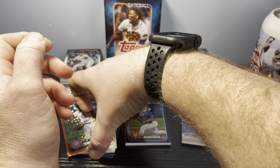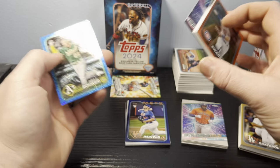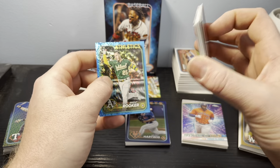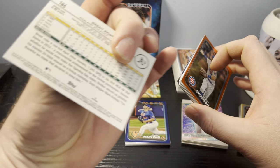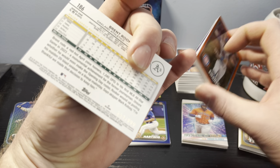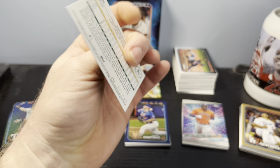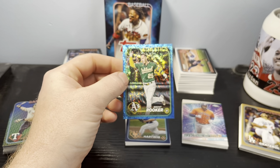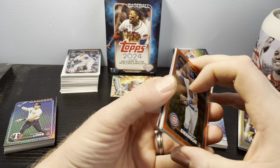The hit of the day actually came from a fat pack. We pulled a Brent Rooker — numbered to 999 — it's a blue foil. So fat packs are what gave me my numbered cards this time. It'll be interesting to see if that continues.